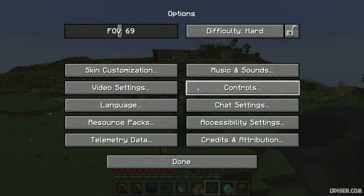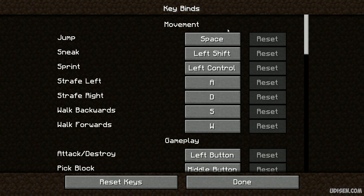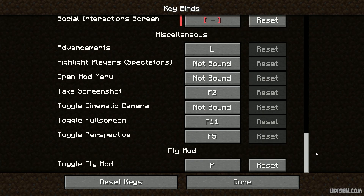Step number one: press Escape, Options, Controls, then Keybind and scroll down. You will find the keybind for fly mode — it is 'Toggle Fly Mode' — assigned to a button, for example, or any other button you choose.